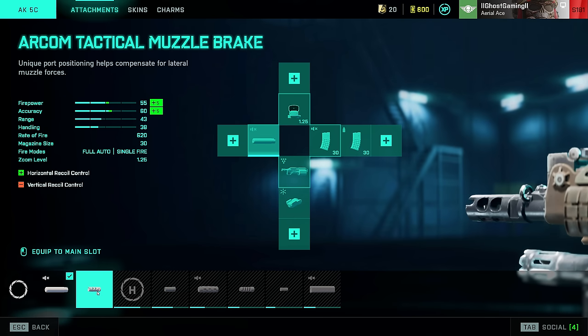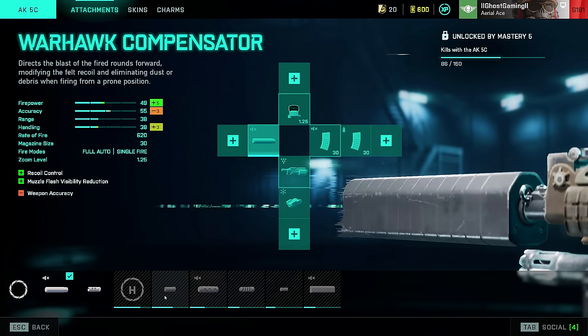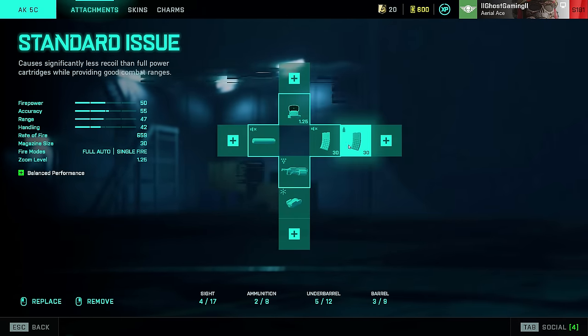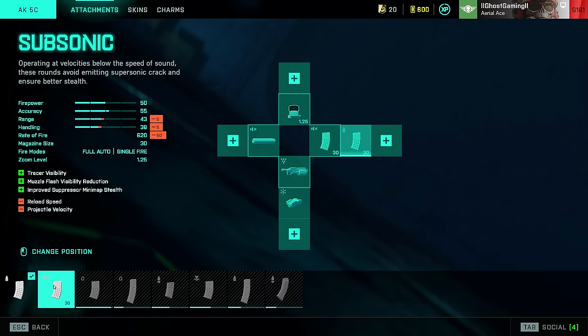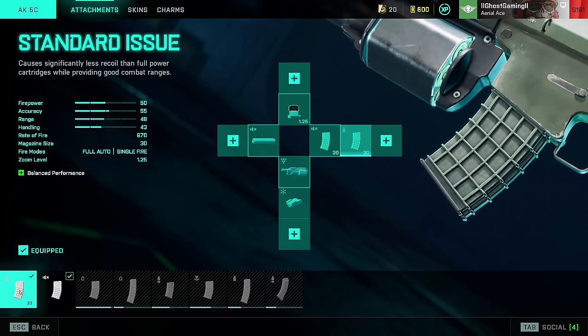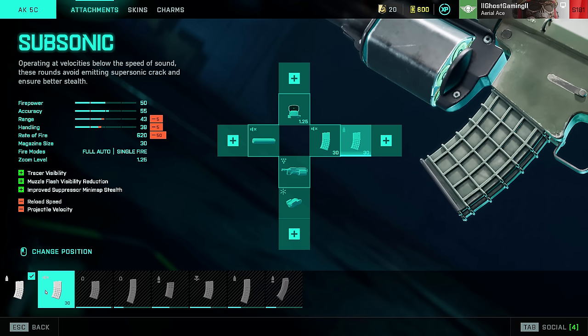You don't need any of the muzzle attachments that better your recoil either. Really all you want to go for is a suppressor, and this pairs nicely with the ammo situation. The game is actually lying to you here — the first ammo you unlock is subsonic ammo and it says it reduces the rate of fire by 50. So regular ammo is 670 rate of fire, and subsonic is listed at 620.